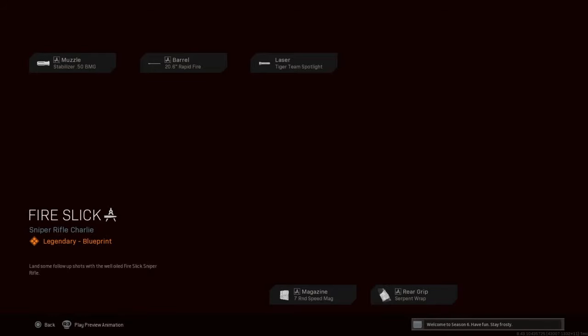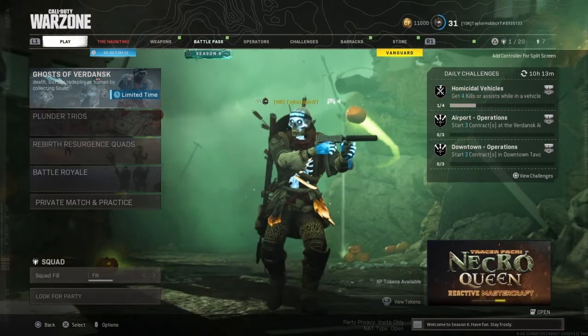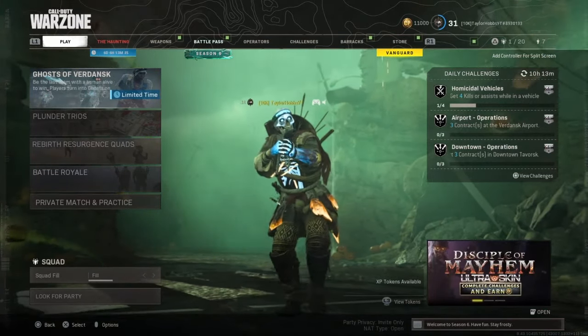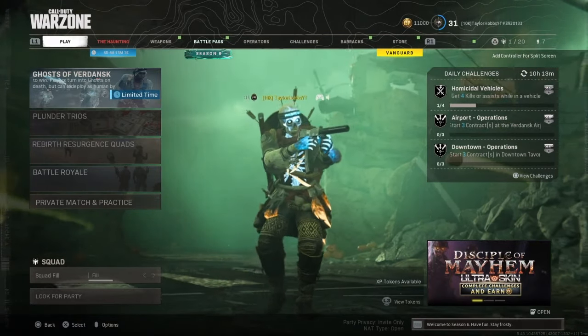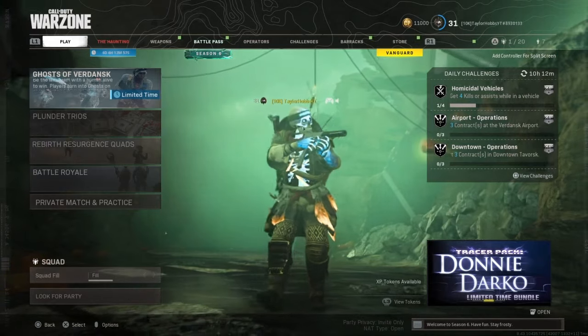First thing you guys are going to want to do is sign in to your COD account on callofduty.com/myaccount, or just go to callofduty.com and sign in to your account. Then you're going to want to go to regional settings, and once you're at regional settings, change your region to Belgium.